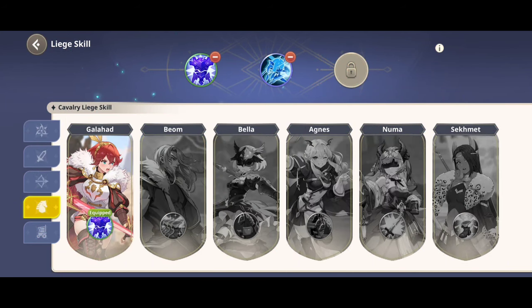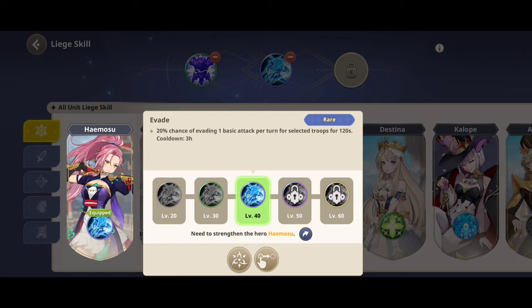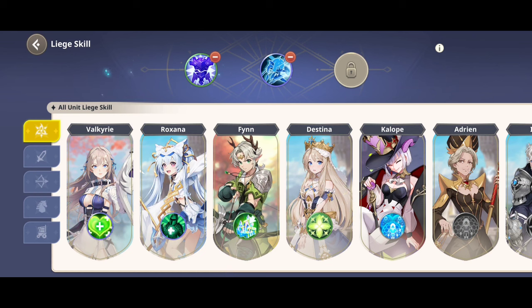Liege skill: every hero possesses a liege skill. You can choose up to three skills when you reach certain castle levels — the next selection becomes available at a higher level, and the final one at castle level 25. You can put your skills to work in a variety of situations, however the cooldown period does not transfer from one event to the next. Once you've used them on the battlefield you can't use them again for a while.